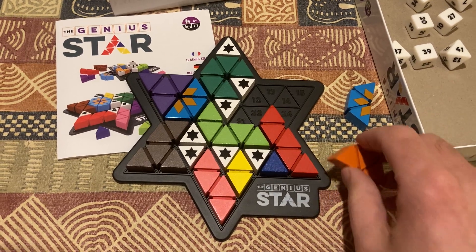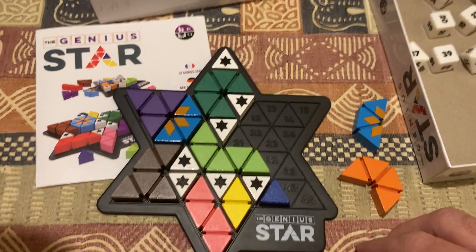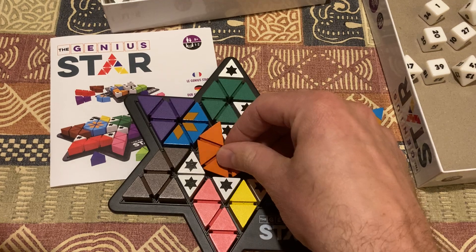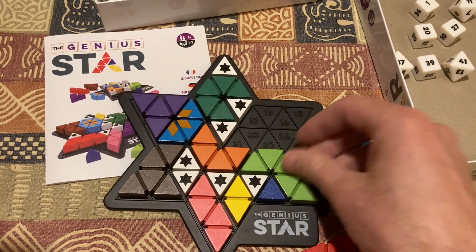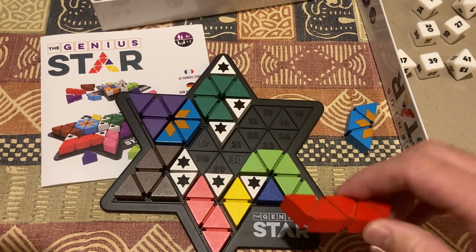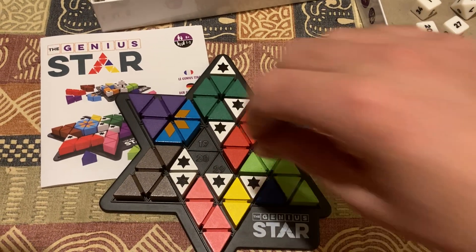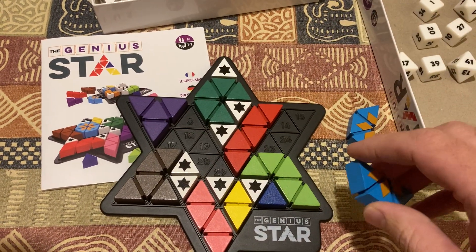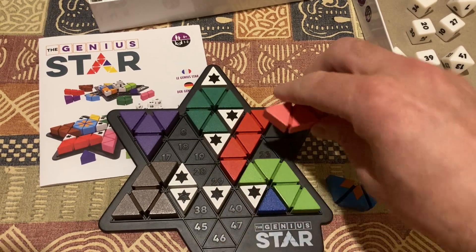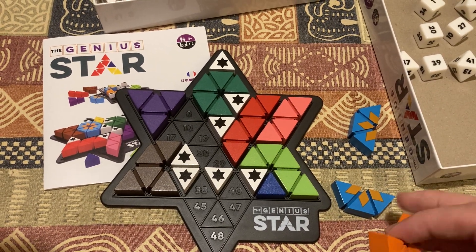Well, it was looking okay until that. I have to move things around a little bit. Let's say there's more than one solution, so if something doesn't work, we'll try something else. That's not going to work. No, that's not going to work either. It's getting a little bit tense. Let's go back a little bit like we had to do in the last video. Sometimes they just slide into place, and sometimes not.